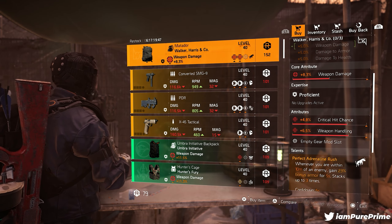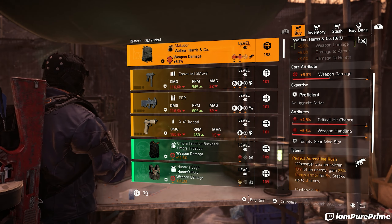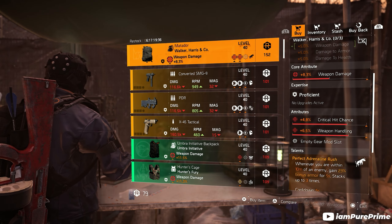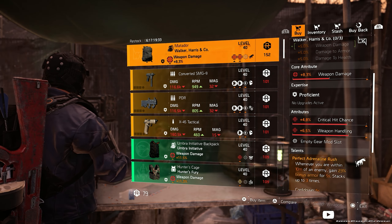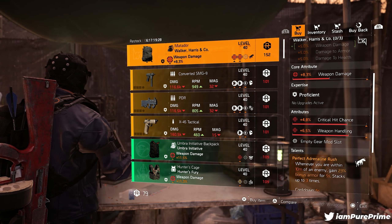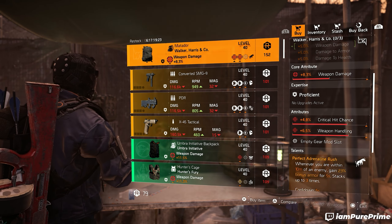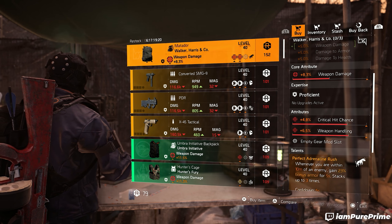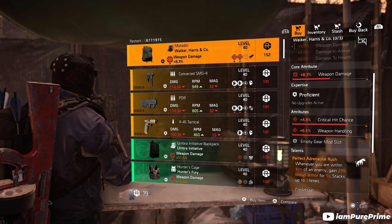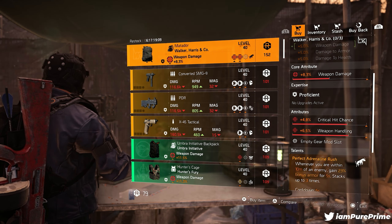At the clan vendor, not a great reset here either. Maybe you want to pick up the Lauourger — however you like to pronounce that — this is the named backpack on electric and comes with Perfect Galvanize and critical hit chance already on there, so you might want to go for some status effect to make it work. Also the Hunter Fury knee pad with 12.3 weapon damage is pretty decent — you can roll that health away. Those are the two pieces you might want to look at from the clan vendor.